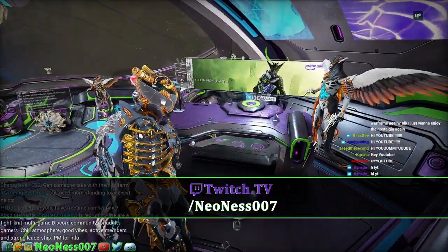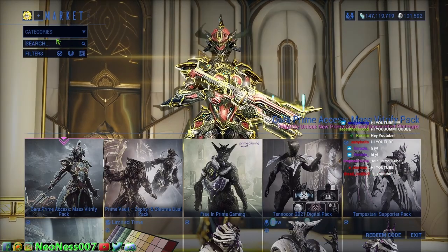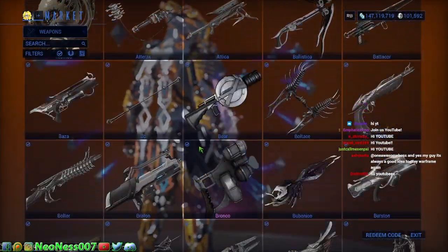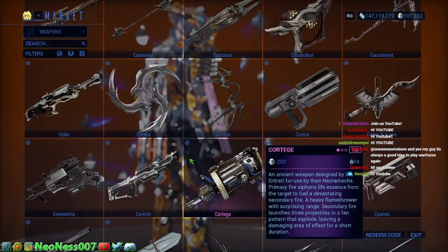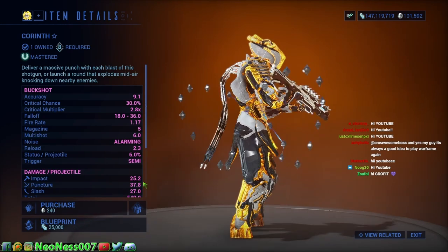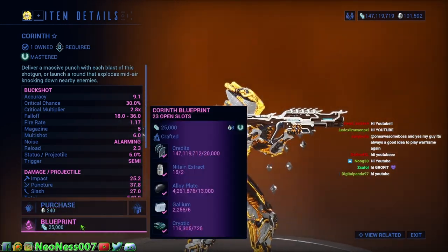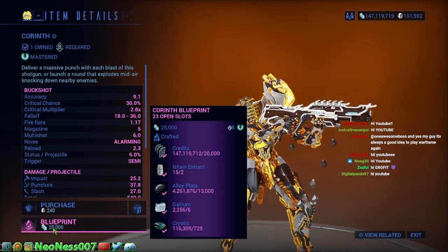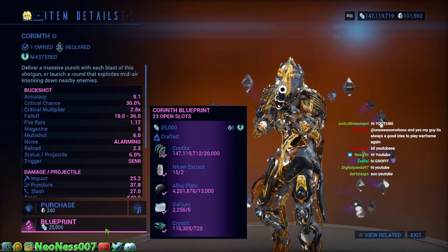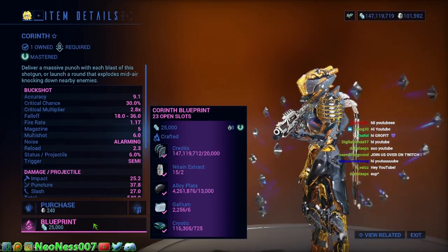The number one thing that I recommend all of you guys do whenever you ask this question is come over here to the in-game market, go to weapons, and then buy every one of these that you possibly can that has a blueprint. You're not buying these weapons with platinum — like as it says here, purchase 240 plat — you're not doing that. You're looking for blueprint, and you want to spend 2,500 credits on this blueprint, or whatever it costs, for all the weapons. But if it has a blueprint, buy the blueprints.